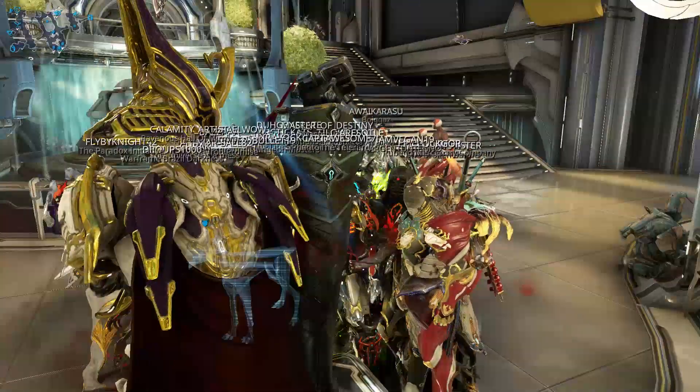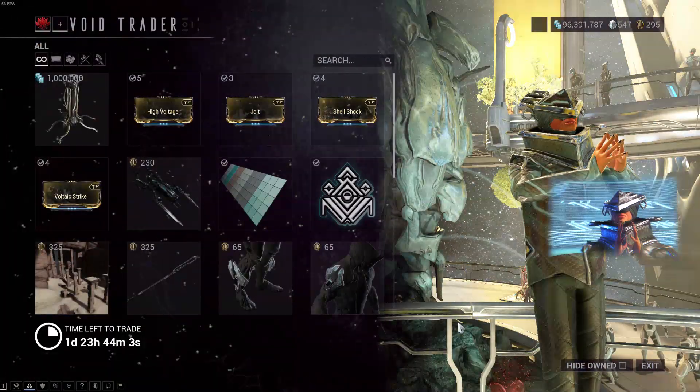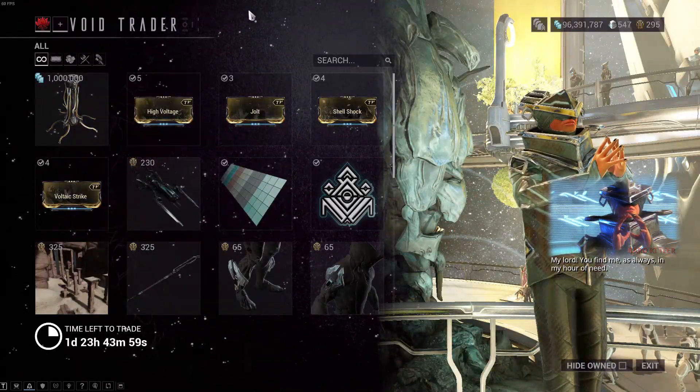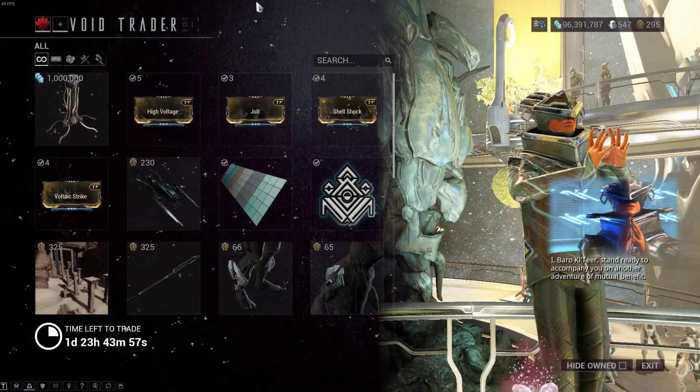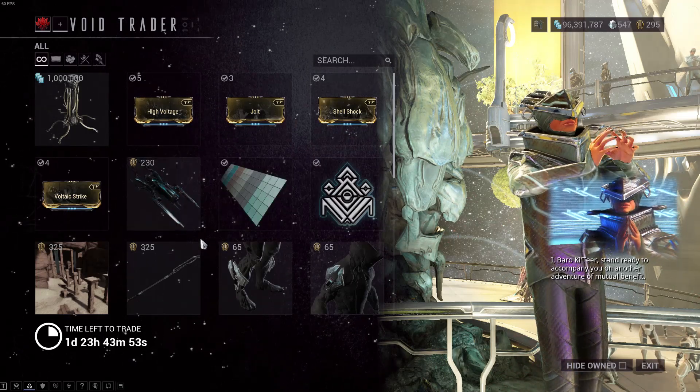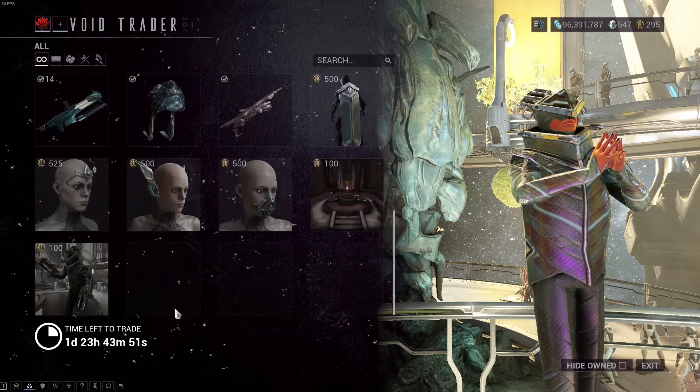Hello everyone, in front of the Fire Lord here and Baro is back. My Lord, you find me as always in my hour of need. I, Baro Ki'Teer, stand ready to accompany you on another adventure of mutual benefit. Let's do it.